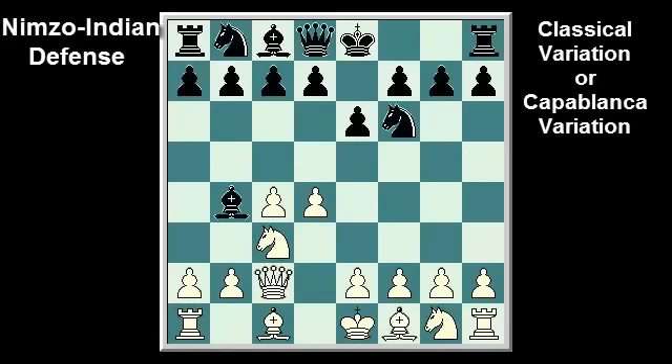So how should black play? Pause the video and think about this. The most popular responses are: castle kingside, c5, d5, Nc6, and d6 intending Nb7. Nd7 and e5 is rare but also playable. Now let's take a look at each option.